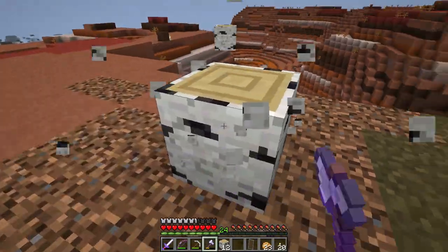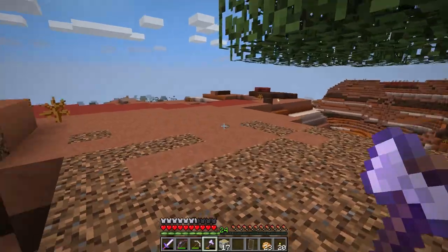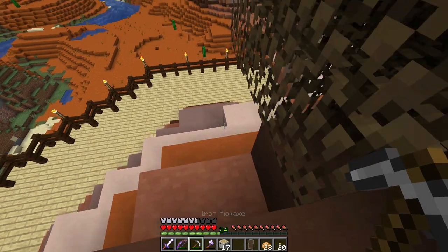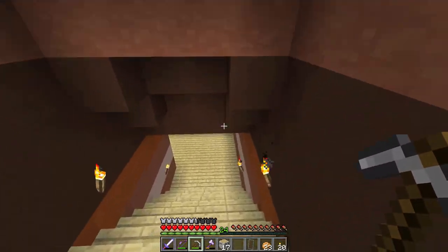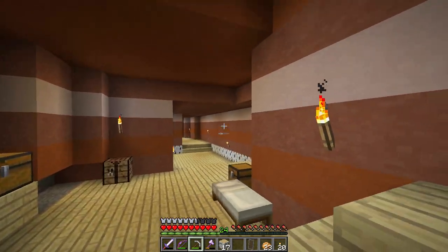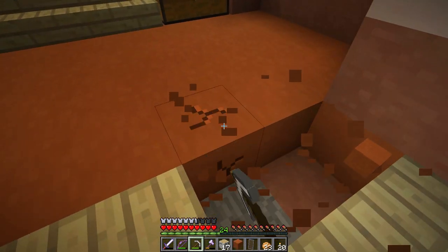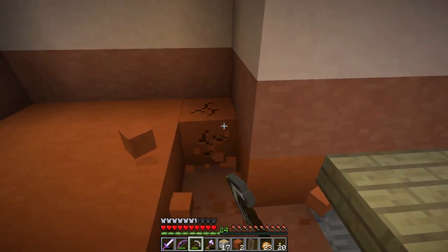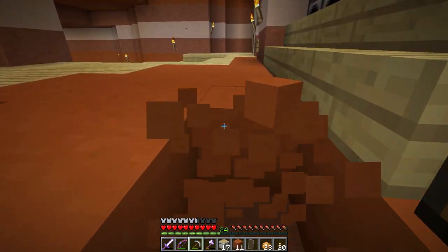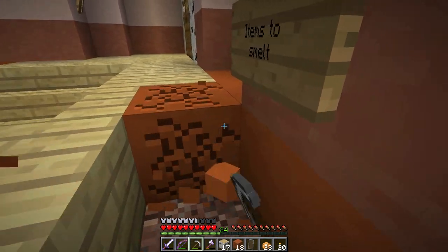Hopefully we'll get some saplings out of them because I do need more saplings. That's 17 — probably not going to be enough but for now it should be good. I'm also thinking of changing these walls to be something other than the actual mountain. I think it's pretty cool that it's the mountain, but it would be cooler with maybe birch wood or something. Let me know your thoughts down in the comments.